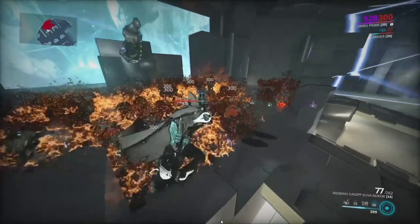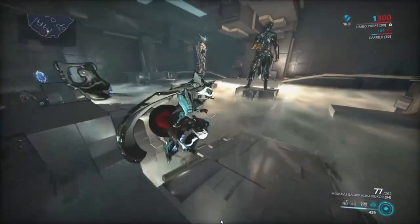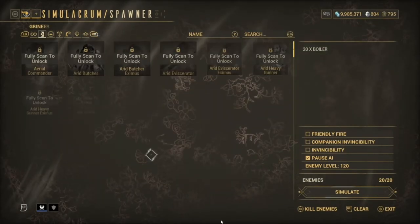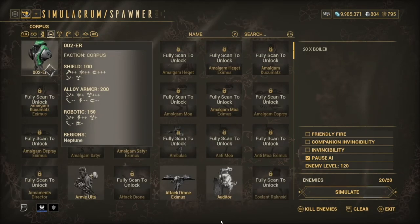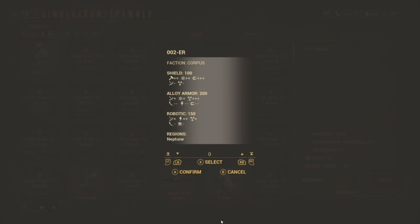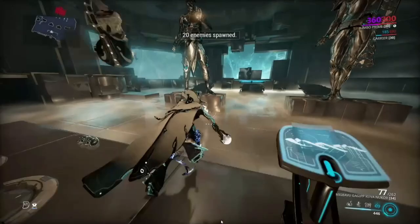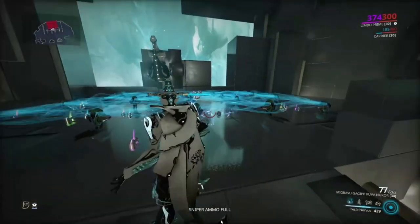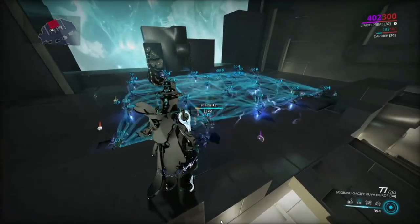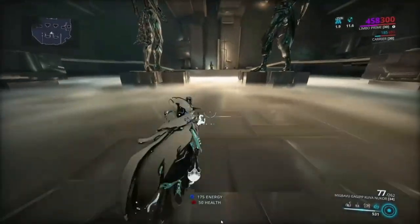That is just absolutely insane — and you can press 4 again to explode them, so it literally just kills everything in the area. Now I have some Corpus. We'll just use it on these drones up here, doing the exact same thing — throwing the balls out, then stasis, wait for them to all get electrocuted. Press 4 — boom. It is actually really insane.